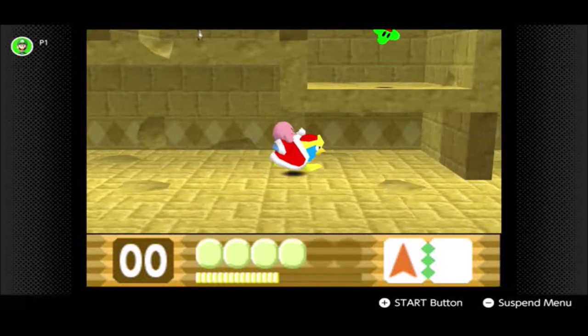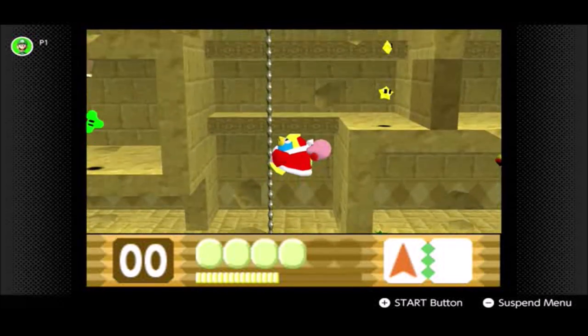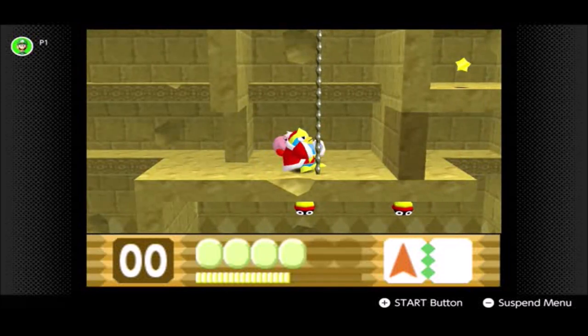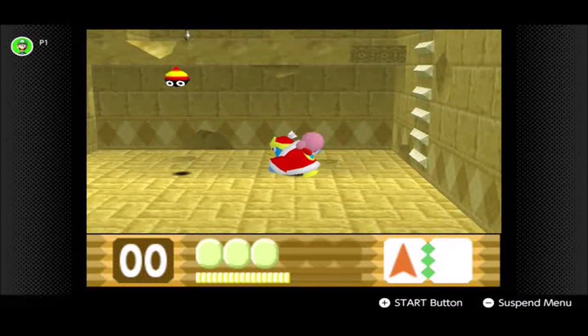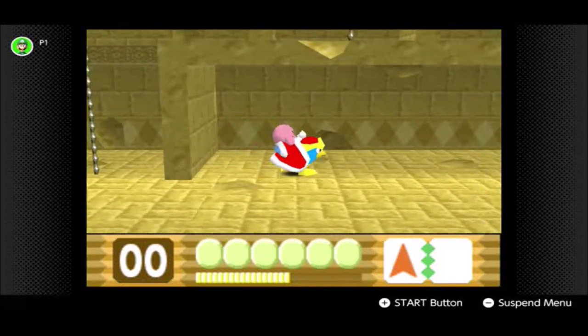For this whole segment, we're able to control King Dedede. We even get to play with his hammer — very nice. King Dedede actually has a wind-up move as well. There's also a Maxim Tomato down here.